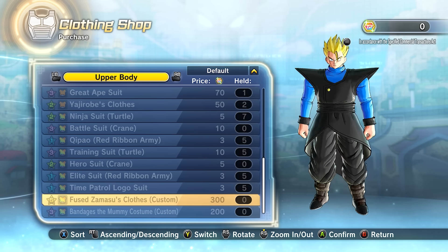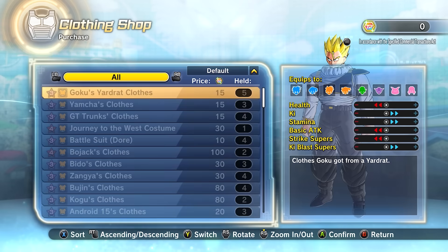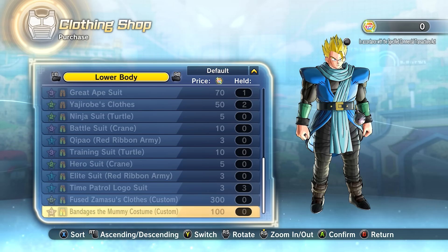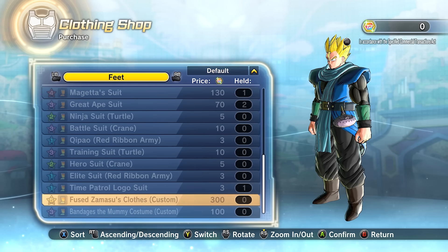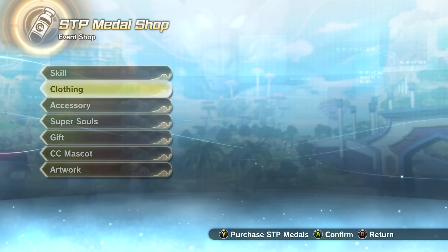Fused Zamasu's drip is colourable — oh my goodness. I'm definitely gonna get the full set of that. They even have the pants colourable too. Oh my goodness, as well as a full colourable set of bandages. We could probably make some pretty crazy characters with all this stuff now. And even the Zamasu shoes are colourable. It's great, it's beautiful.